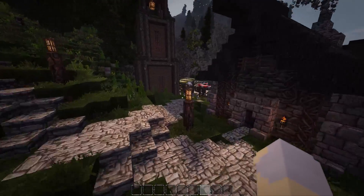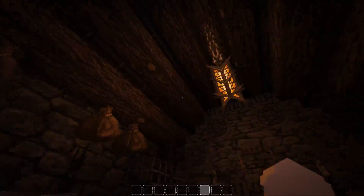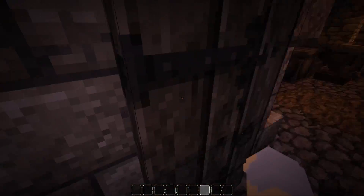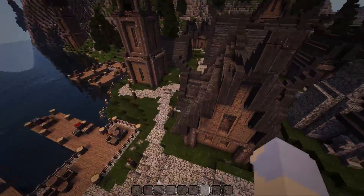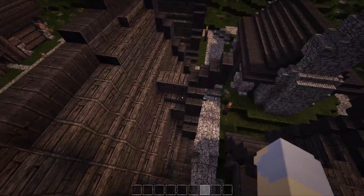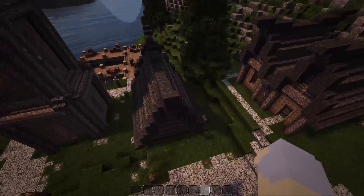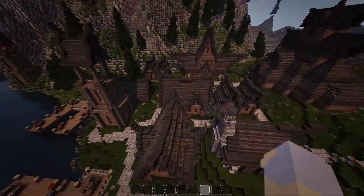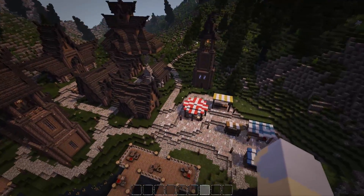Over here we've got a blacksmith, which I think is a pretty cool little build — a lot of metal and stuff, we got our forge over here, all sorts of goodies. And I think that's everything. Did I get this house? Yes I did — that was a relatively small one. Yeah, that is basically it. So that is the Nordic Village and I think it came together really well — not bad for 15 episodes.